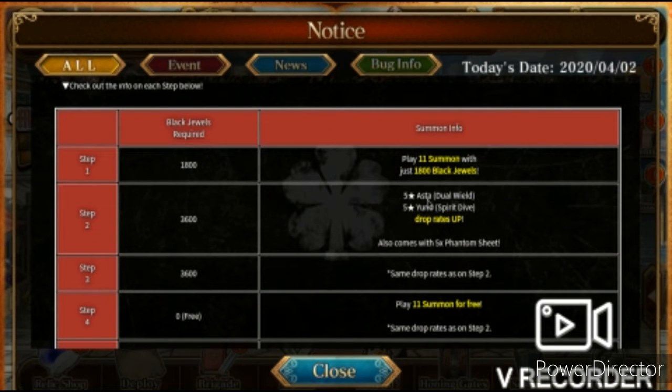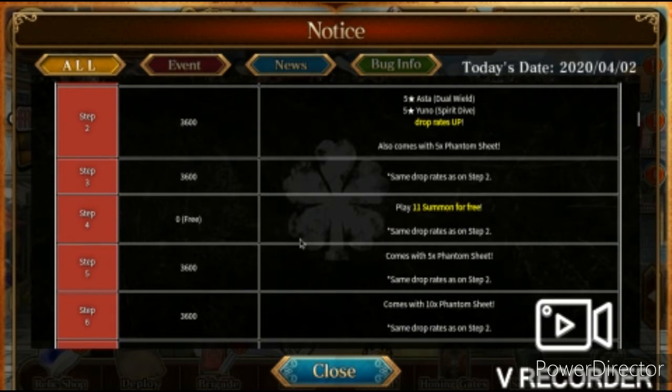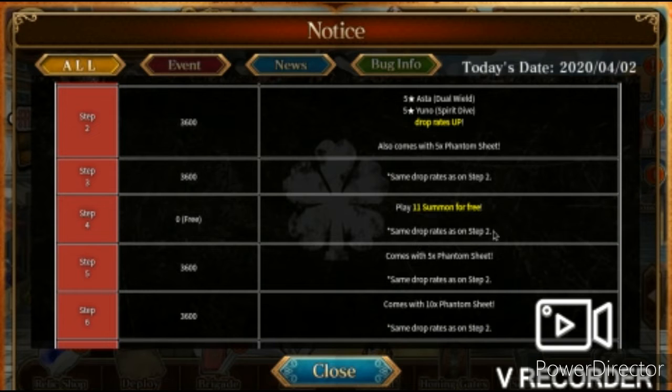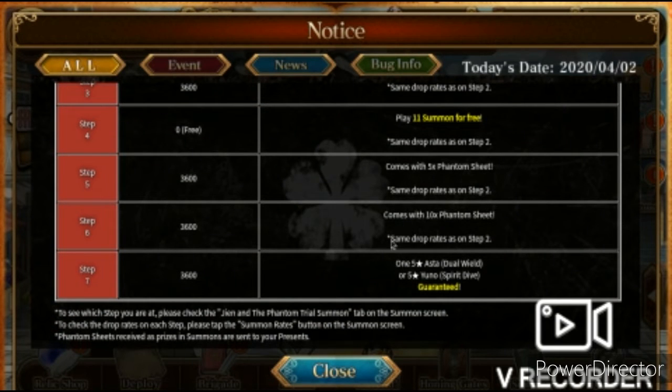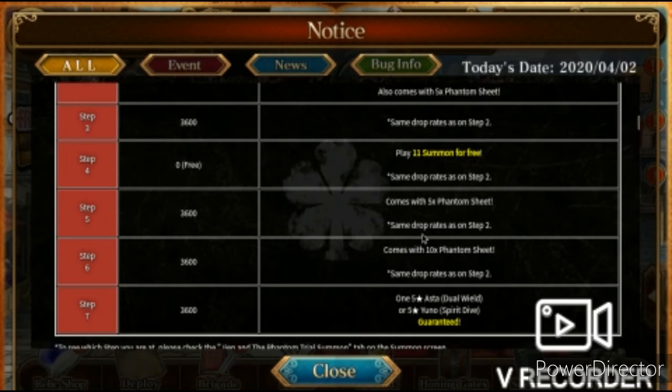Step 2 has five-star Asta Dual Wield and five-star Yuno Spirit Drive drop rates up, and also comes with five phantom sheets. Steps 3 through 7 have the same drop rates as step 2. On step 7 you're guaranteed either one five-star Asta Dual Wield or one five-star Yuno Spirit Drive — but you can also get both on that step, or already have gotten one from earlier steps. So if I pull the Asta but not the Yuno, I still have a chance at the Yuno, and vice versa.